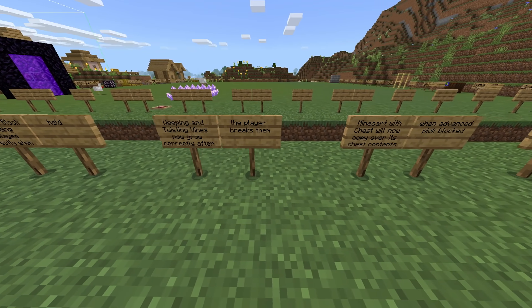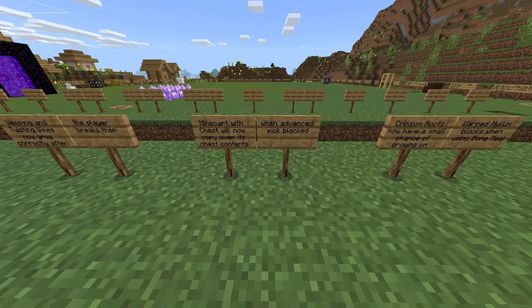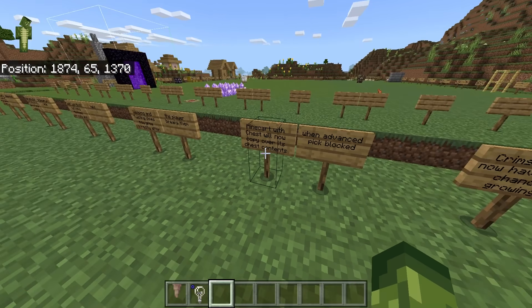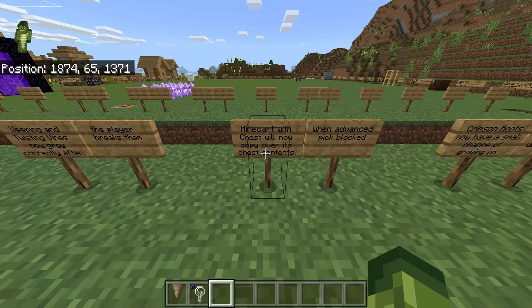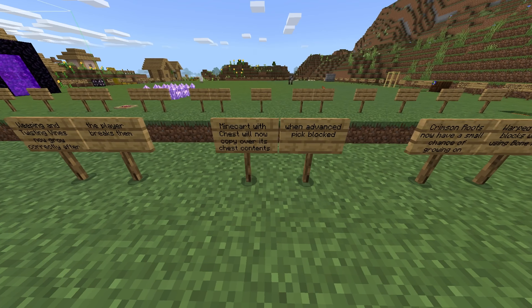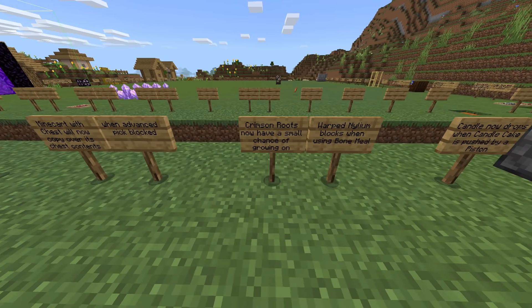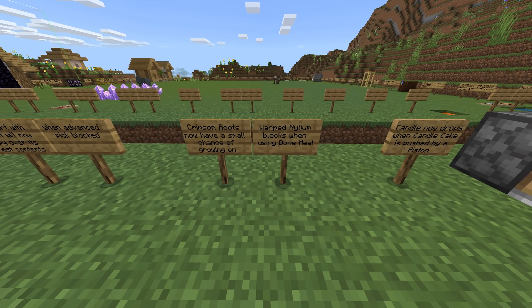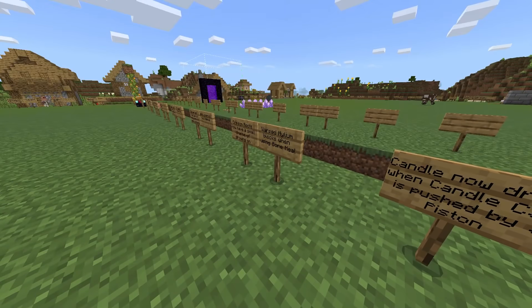Minecarts with chests will now copy over their chest contents when advanced pick block is used — you will now have the same items when you pick block them. Crimson roots now have a small chance of growing on warped nylium blocks when using bone meal.